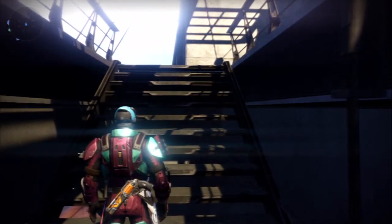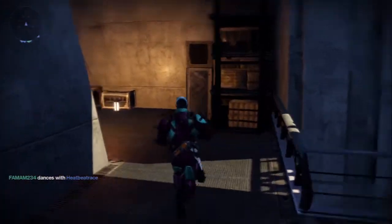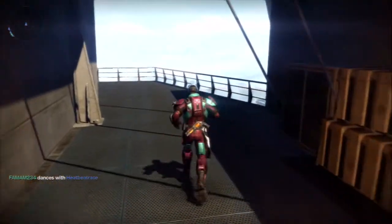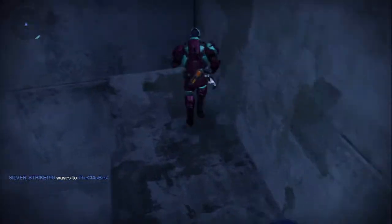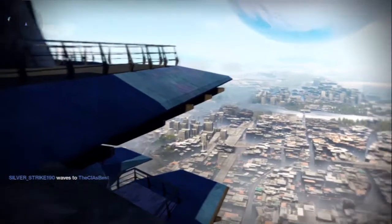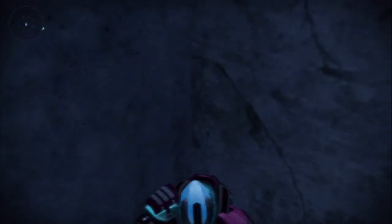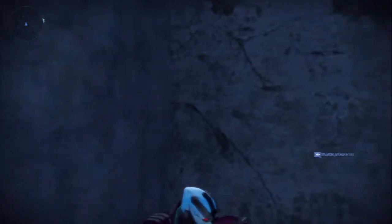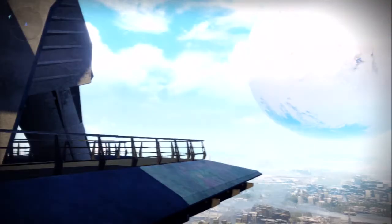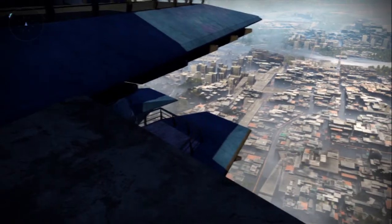Alright guys, here's number five. You want to go up to the second part of the balcony, go up the stairs, come over here, and jump over this ledge into this corner. It's another cool spot for the loners out there who just want to be left alone when they go do something in real life — just let the game sit and wait until they come back, so you don't come back to people dancing in your face or sitting inside you. That's number five, another cool spot.